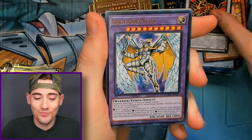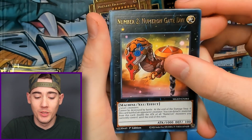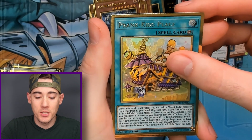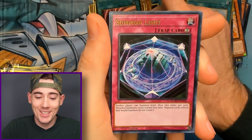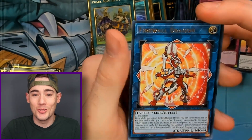Ultimaia, Rainbow Neos, Number 2. First gold: Prank Kids Place. Second gold: Twin Twisters. No! Summon Limit and Firewall Dragon.